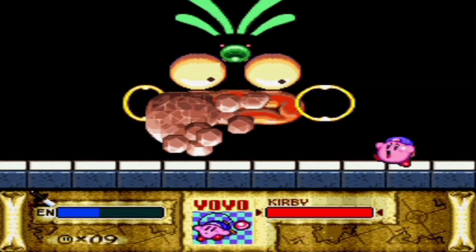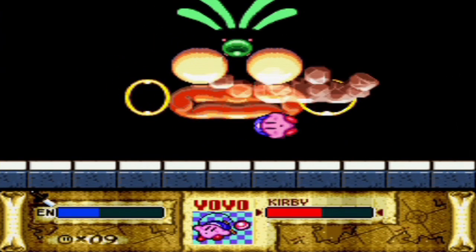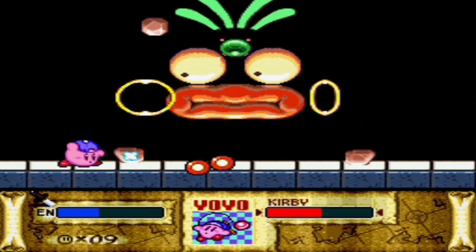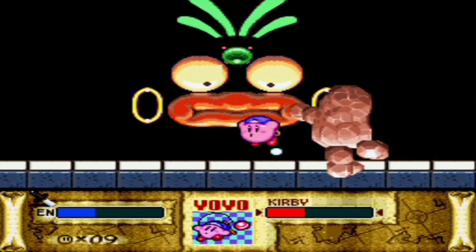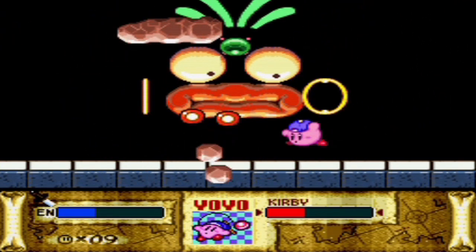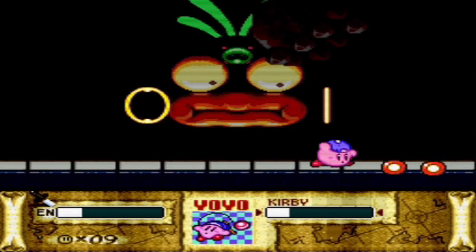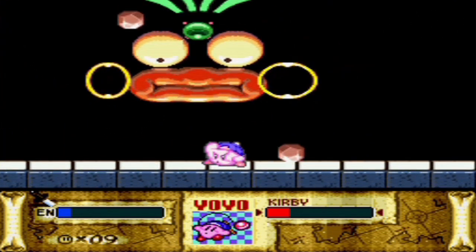Got some pretty good damage in there. By the way, you may notice the game actually freezes sometimes. The reason why is because I'm pressing Y. If you press Y when you're not staying still, that's what will happen — instead of showing you your treasures, it just makes the game stop moving entirely. It's basically pausing, but without showing you your abilities. I'm almost dead, but he is almost dead too — he's closer to being dead than I am, thankfully.